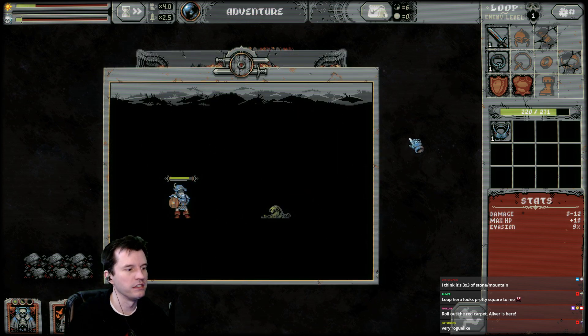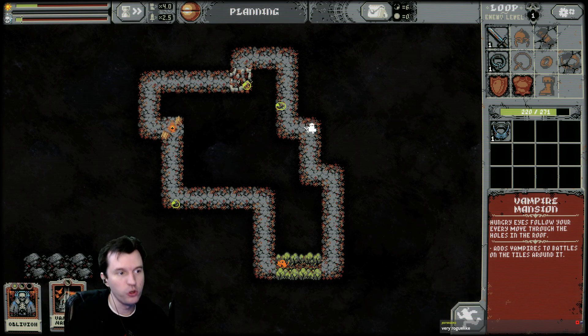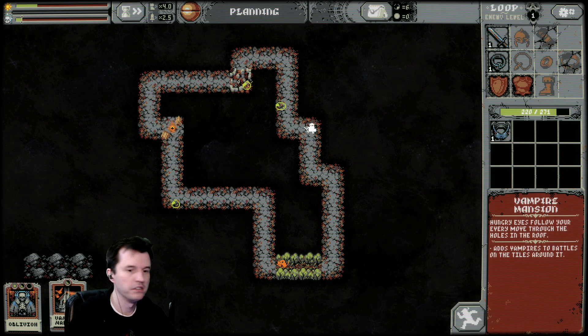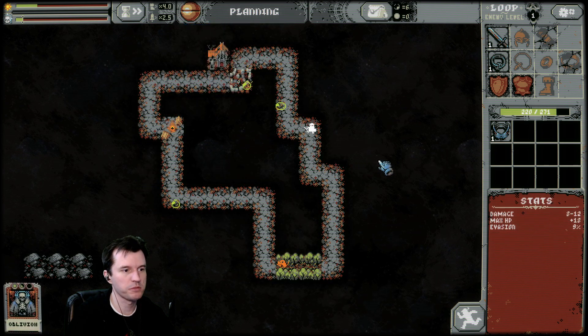Now, when you get stuff with regen, you regen every one second. Is that one second of combat, but also one second of running around the map? Or is it just one of them? Vampire Mansion — let's put you by the skeletons, because you're spooky.